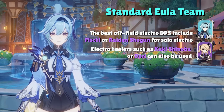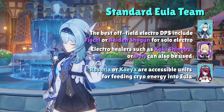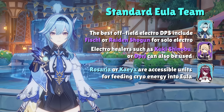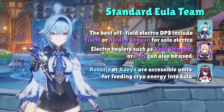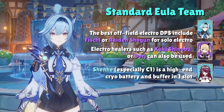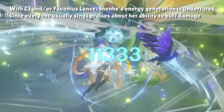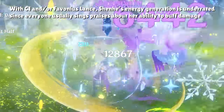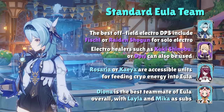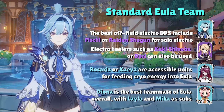For the third team slot, the two premier cryo characters to generate energy for Eula are Rosaria or Kaeya. Rosaria typically provides a bit more than Kaeya due to her ascension talent crit rate buff and her C6 physical res shred, but both have short cooldowns on their skills which generate ample cryo energy for Eula's high energy cost burst. A high-end version is Shen He, especially with C1 and C2 — she provides both physical res shred and elemental burst damage bonus. The last slot is reserved for a cryo defensive option like Diona, Layla, or Mika, who provide buffs and even more cryo energy for a comfortable rotation.